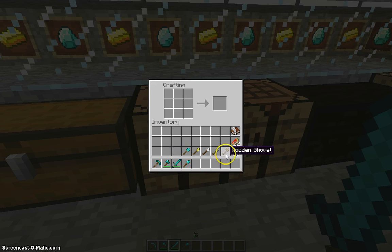The wood one doesn't last very long, but it is pretty simple to get. Stone is pretty easy to get too. Iron is a little bit harder than stone to get.